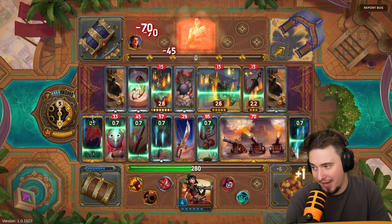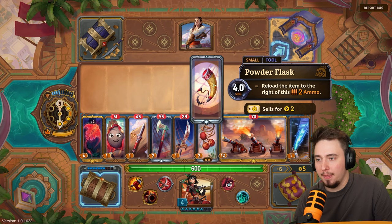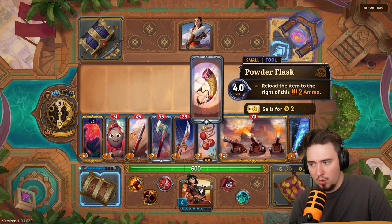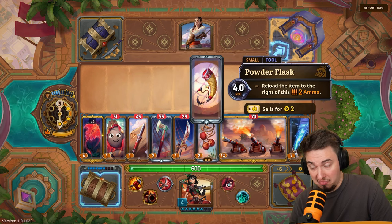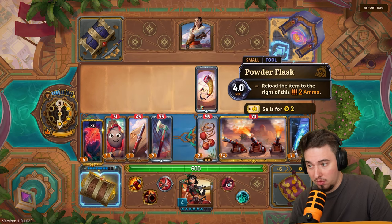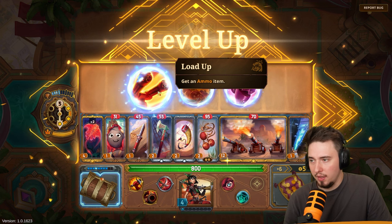Oh my god — the haste triggers when I drop below half HP and we just start bombing them down! We get a drill reload item — reload the item to the right of this with two ammo. This is kind of great! And there's another item — use the weapon for extra damage. I think that's better.